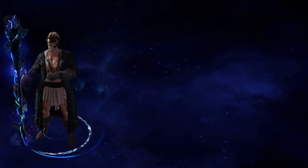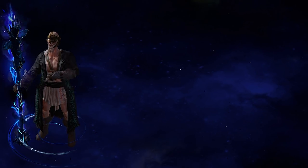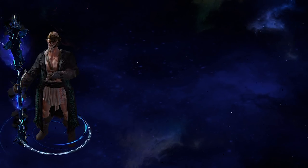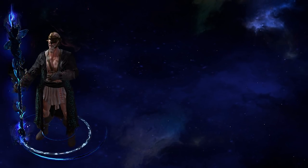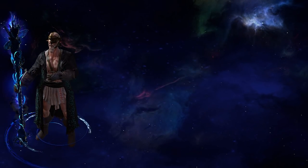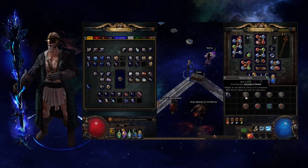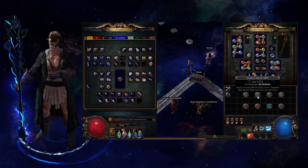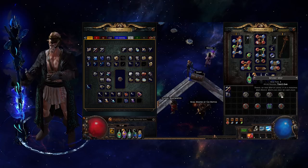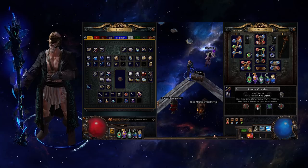The atlas can be quite intimidating upon looking at it for the first time, and it may seem impossible to fully conquer, but I'm going to give you the basic information you need to be able to complete every single map on the entire atlas and unlock the endgame bosses. Before you finish the campaign and save Wraeclast, you should find a few maps to begin your atlas with. You'll notice that these maps have an indicator called map tier, which correlates with the level of the monsters you're going to find in the map. Starting out at tier 1, you'll encounter monsters of level 68, going all the way up to tier 16, which will have you facing monsters of level 83.